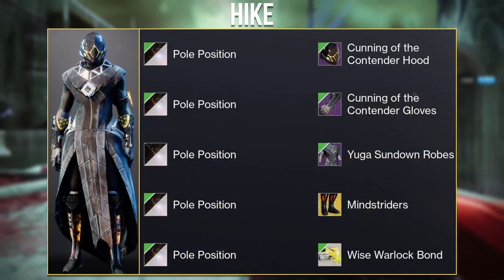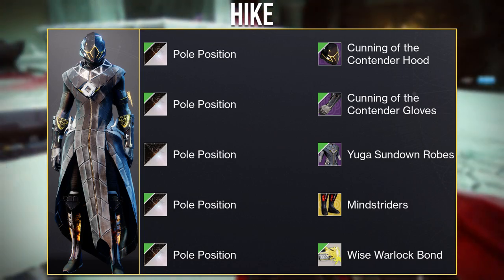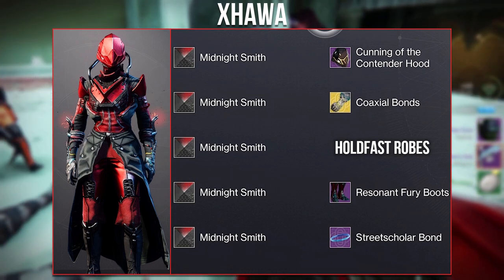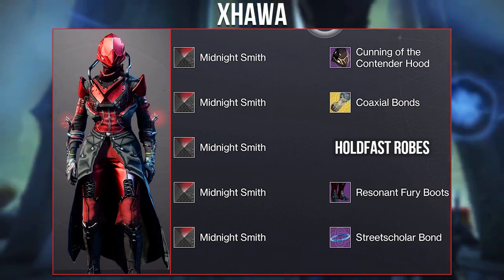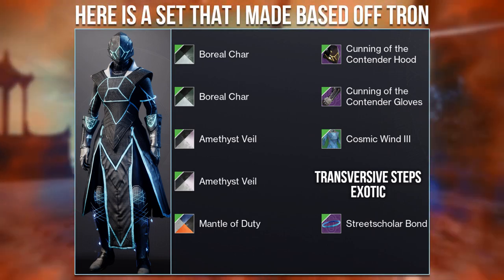There was another similar set from Hyke using the Yuga Sundown Robes — a really good choice if you're trying to make a Warmind-based set. And here we have another use of the new Guardian Games hood from X-Hower, who went with a SIVA look using the Coaxial Bonds ornaments for the Ophidian Aspect. Really nice sets overall, and I personally really like the new Guardian Games set.